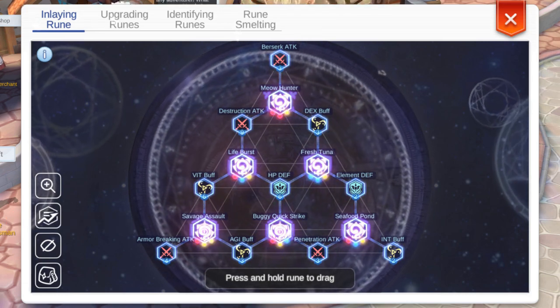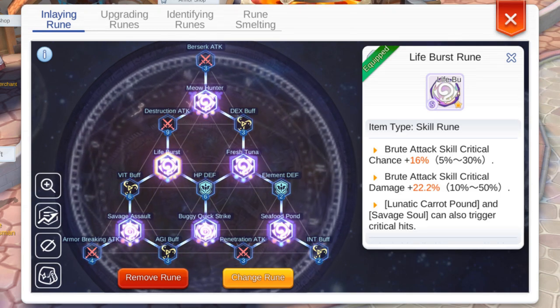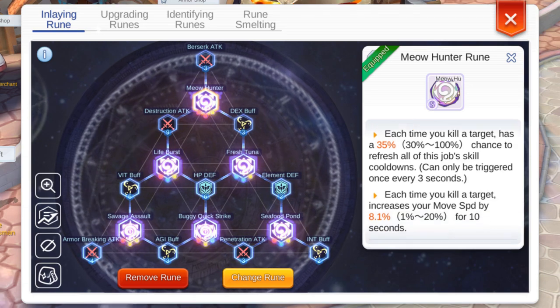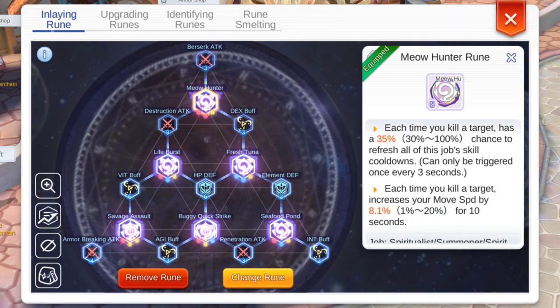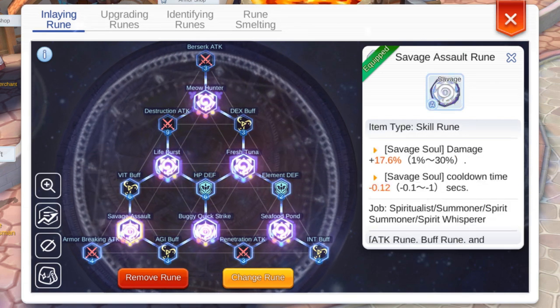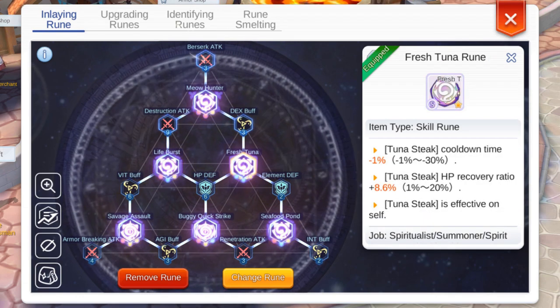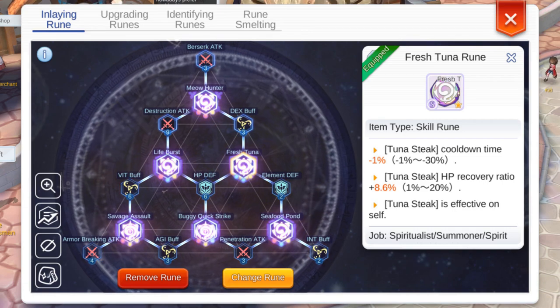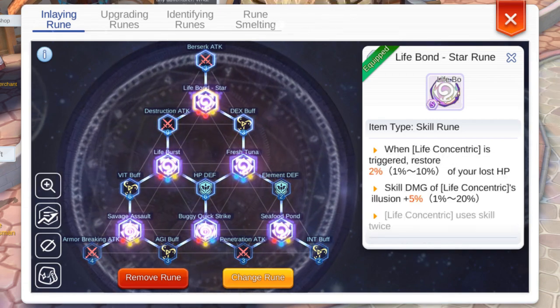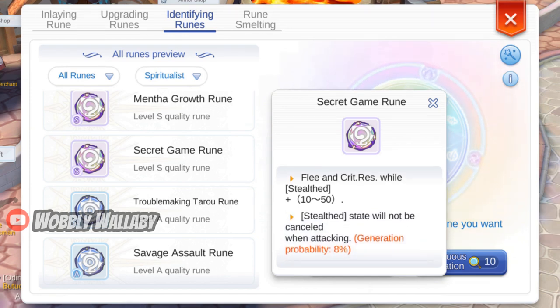There used to be only 3 nodes for advanced runes, but now there are so many you have lots of choices. Here's my priority list. First, get Life Burst Rune third line. Next is the Meowhunter S rune, great for farming since it resets your skill cooldown. Next is the Seafood Pond rune, a great party buff that increases damage to everyone standing in the circle. Next is the Savage Assault A rune, which gives great damage and decreases cooldown. Then Buggy Quick Strike for easy agility. Next is Fresh Chuna — a nice emergency heal if you have the third line. Then the Lifebond Star Rune for extra damage on your Concentric Life at fourth job. Finally, Secret Game — amazing for PvE content like Echoing Corridor; if you get the third line, you can stay in permanent stealth even while attacking.